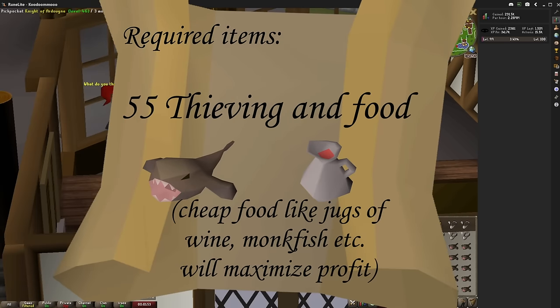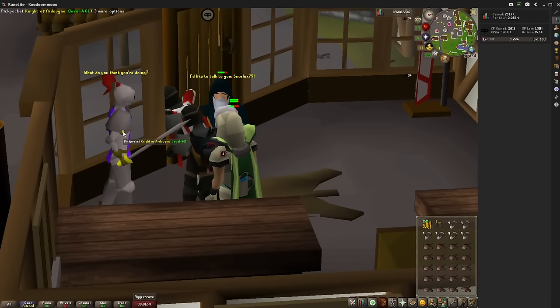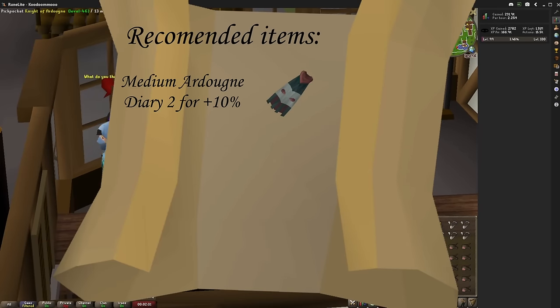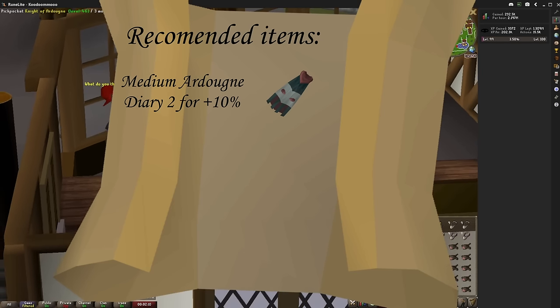First off, the only required equipment is really food. Other than that, I do have some highly recommended items and achievements. First and foremost, you're going to want to have the Ardy medium diary done. This allows you to have an additional 10% chance at a successful pickpocket, which makes a massive difference and is well worth it on your way to 99.